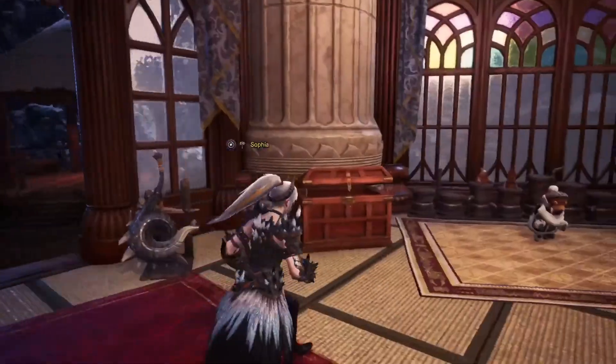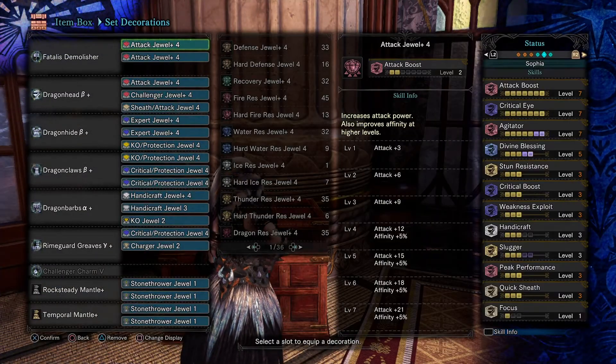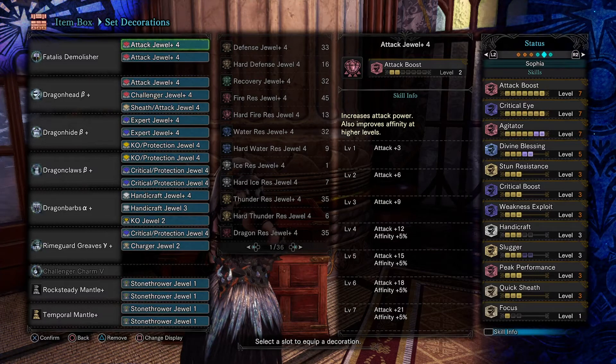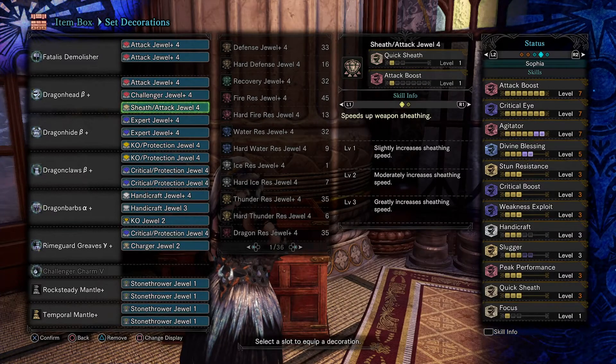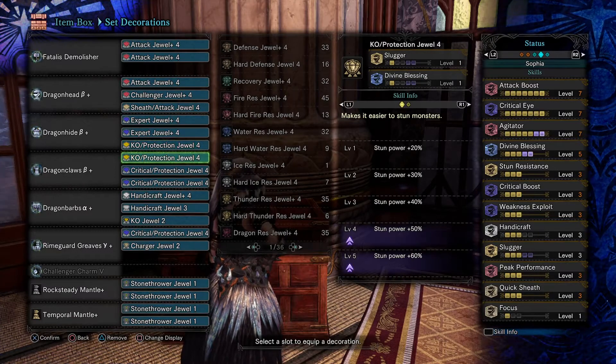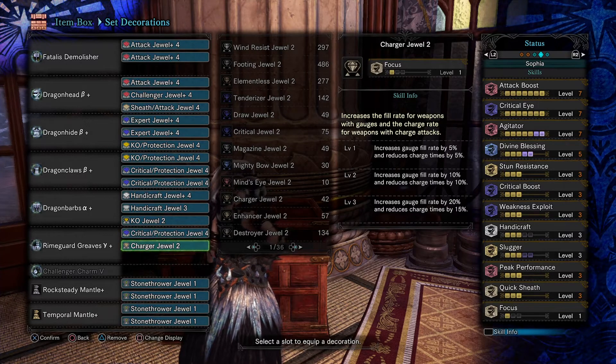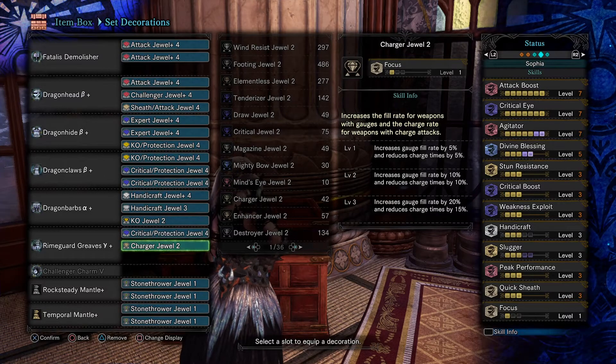For the decorations, there are three attack jewel 4s, challenger, sheath, then the KO jewel, and one level of focus charger. Focus is actually very nice for the hammer — you can have a hammer build without it, but personally at least one level of focus for the faster charge is good. So if you want to uppercut immediately, this helps.